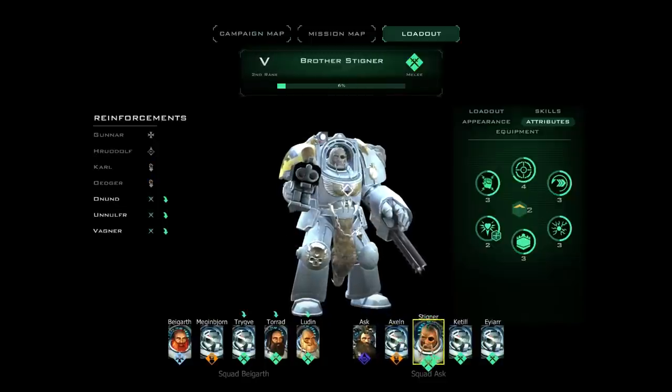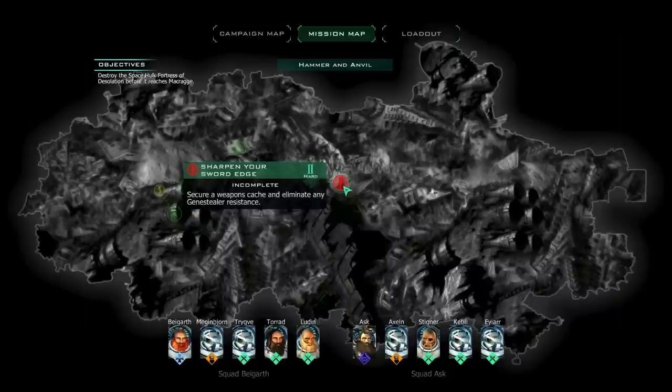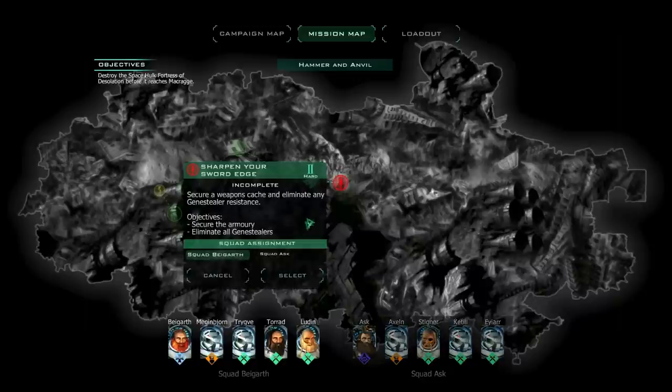Look at that handlebar mustache — that thing is gnarly. He's got little girl's braids on his mouth. It looks like he ate a toddler or something, like the hair's sticking out of his mouth. Brutal. Sharpen your sword edge: secure a weapons cache and eliminate the gene stealer resistance. Of course we're going to take Squad Ask, because they are my favoritos.